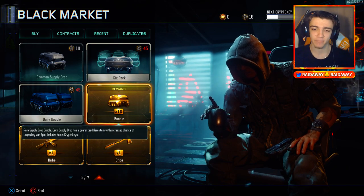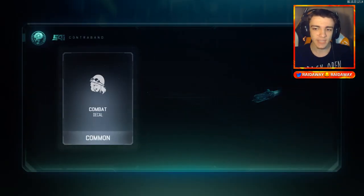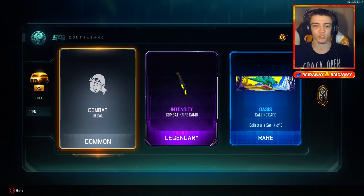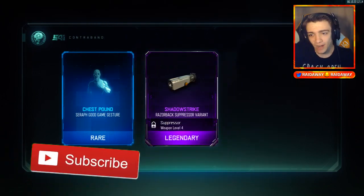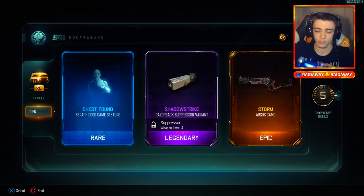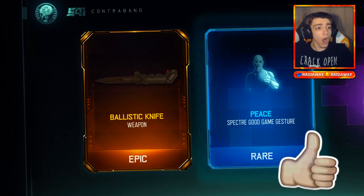Drop a like right now and subscribe if you're brand new. We're gonna open up the 10 rare supply drops first. Here we go — let's hope we get something good. The first one — nothing good at all. But we got nine more — gotta keep a positive mindset. There's something on the right hand side... of course nothing, Storm Camel on the Argus. Let's do a classic nose drop. Anything — we gotta stay positive.